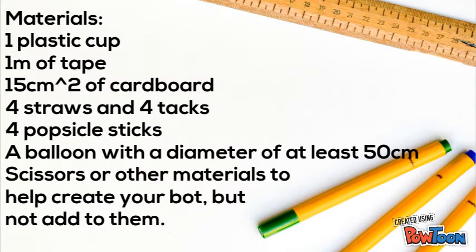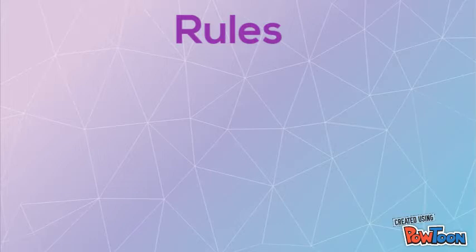Materials: one plastic cup, one meter of tape, fifteen centimeters squared of cardboard, four straws and four tacks, four popsicle sticks, a balloon with a diameter of at least 50 centimeters, and scissors or other materials to help create your bot but not add to them.